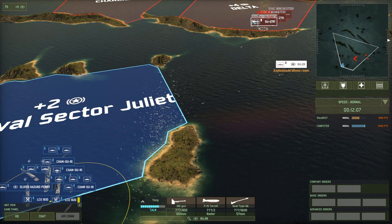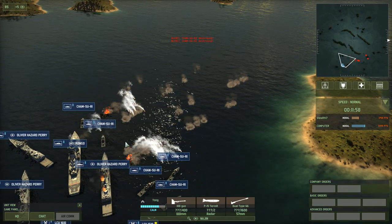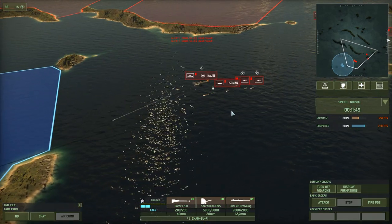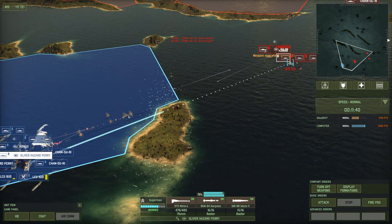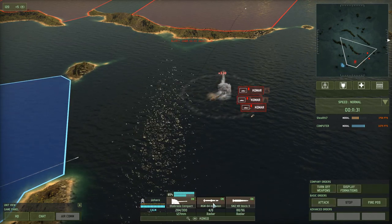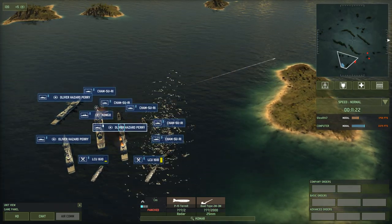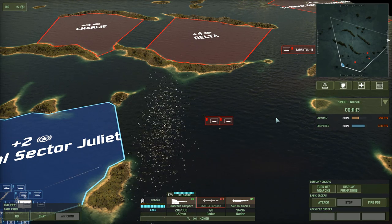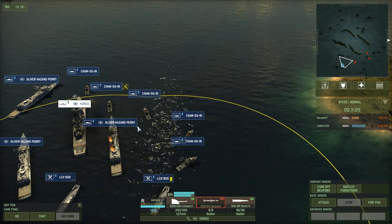This is troubling - SU-27Ks. I lost 2 Chamsuries and an Oliver Hazard Perry got hit. So we redistribute the Chamsuries. Now we've got Komars coming at me - activate the Harpoons. Keep in mind: Harpoons cannot attack rivercraft. These little bastards are riverine boats, which means they cannot be targeted by anti-ship missiles. If you want to take out those, you're going to have to do it with the gun. That's another Komar down. So far we've taken out a Nagin, one Komar and a Sovremenny. We've lost a couple of Chamsuries but still have 5 left, so we seem to be doing okay.